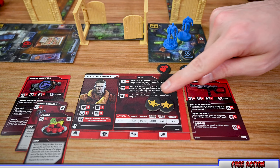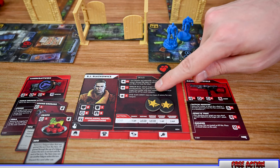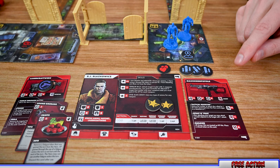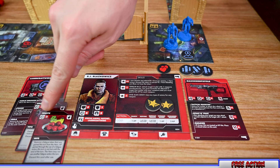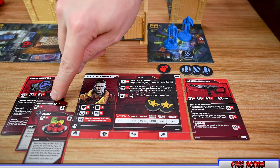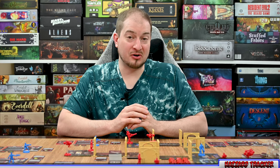Once per turn you can spend glory points to activate one skill on your character card. You can only choose one skill and must have the required glory points. Skills with the infinity symbol are always active. You can also use equipment cards during your turn — some cost zero action points, like certain consumables, while others like the sound grenade require action points to use. Most equipment cards are discarded after use.